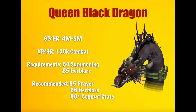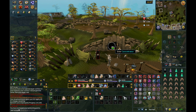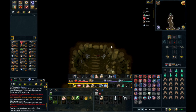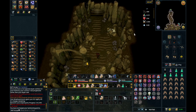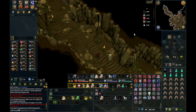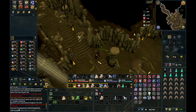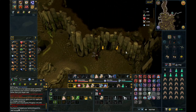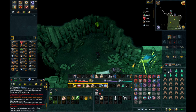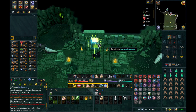This next method is one of my favorite bosses in the game — it is Queen Black Dragon. You can make 4 to 5 mil per hour with 120k combat XP. The only requirements are 60 summoning and you want 85 herblore for the super anti-fire. I recommend 96 herblore for overloads and 95 prayer for the curses. If you don't have that you can still kill her but it would be much harder. You just want to take this shortcut to the side and then you're right there — I think it's 60 summoning or agility to get down.